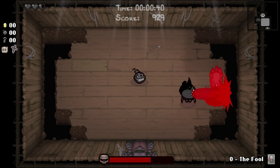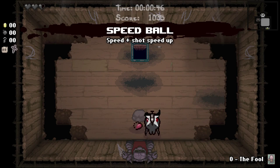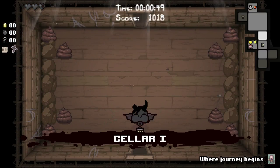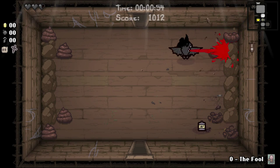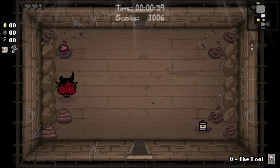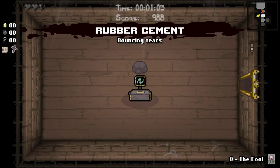It can synergise quite nicely with Azazel's Brimstone simply because — wow, it just ended your own life — because if you bounce it off a wall, you can get an extreme range on it, like the full range, if it bounces back off the wall. I'm not sure if that's a bug and whether it's been fixed, but it does work. So we should definitely do this. Not really what I was looking for, but I think we'll take Rubber Cement. We're not going to re-roll it, so we'll take it.